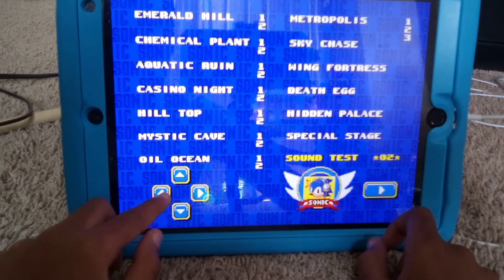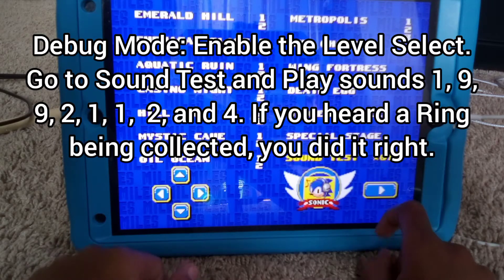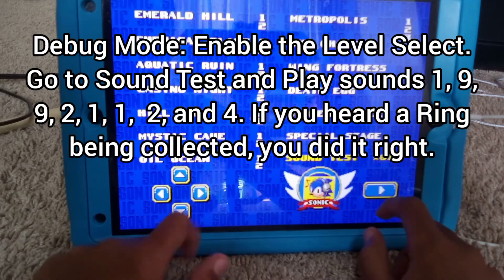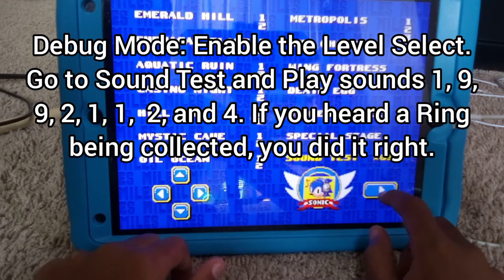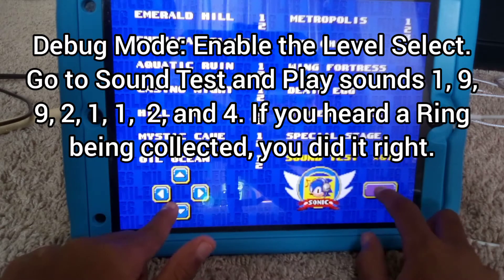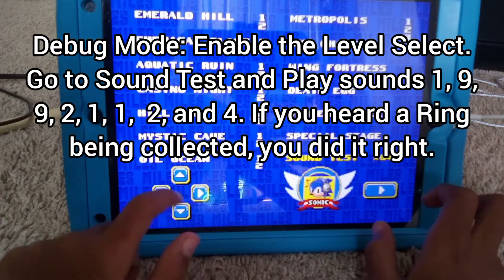Now to access the debug code, you need to play sounds 1, 9, 9, 2, 1, 1, 2, and 4. If you hear a ring sound, you did it right.